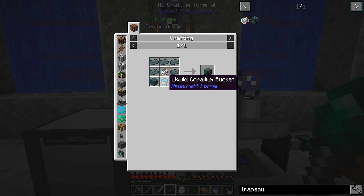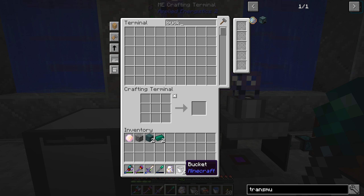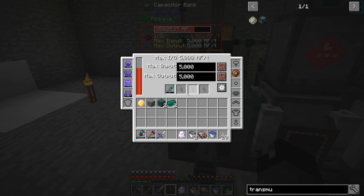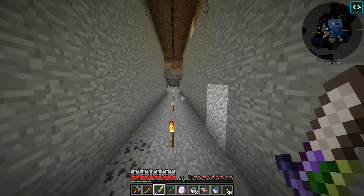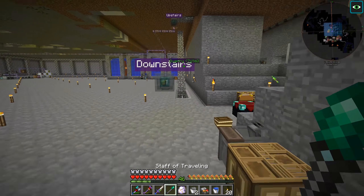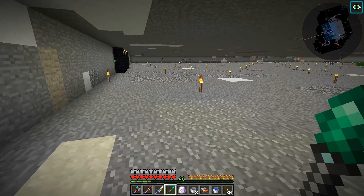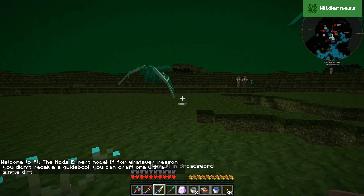We also need a bucket of liquid Coralium - let's grab two buckets. We'll go to that other dimension. I think people were telling me those dragons only spawned because we were flying - if we weren't flying they won't spawn. I assume they're still going to be there when we go back so we might have to deal with those. We're looking for Coralium Stone and the liquid Coralium - that liquid stuff was all over the place so I don't think we're going to have a problem. Let's go ahead and go to this dimension. Oh boy.